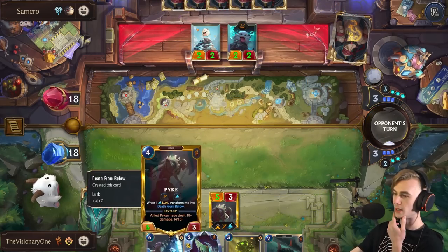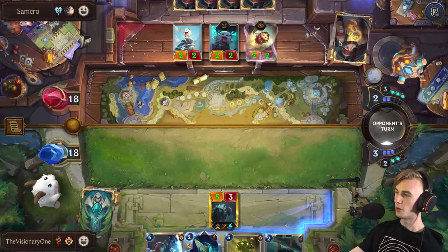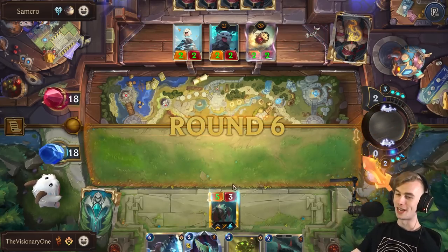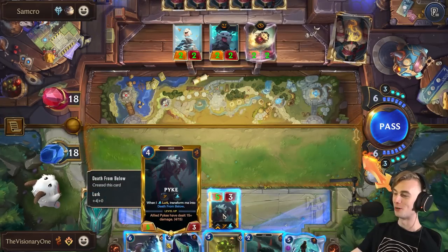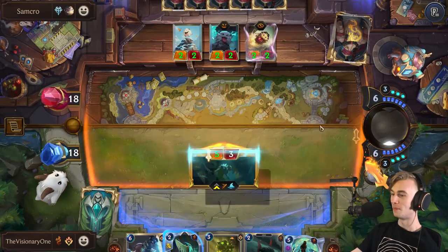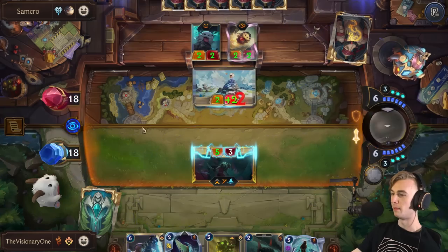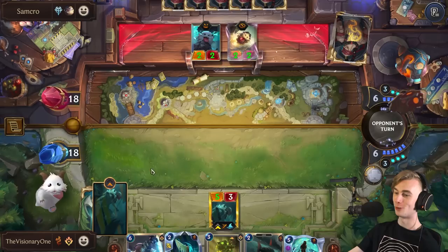The only thing that could maybe potentially kill my Pike right now is a freeze. I don't think most Poro decks run freezes — they don't do that. You're hitting Lurk more consistently with this version? Yeah, we've gone through so many different versions of this deck — this is version 3.1. Now that we're literally just running the maximum possible amount of Lurk cards. I missed this time, but this is a lot better than the old version of the deck, that's for sure.